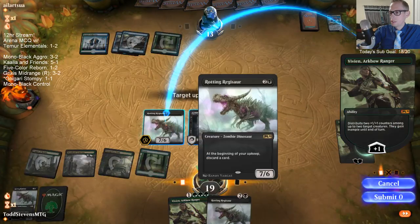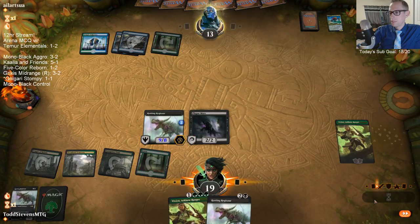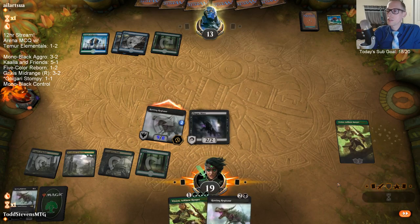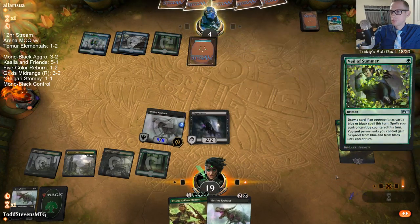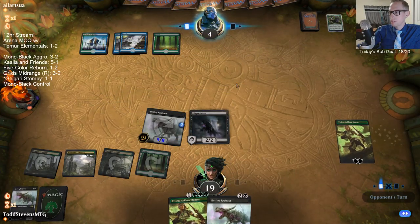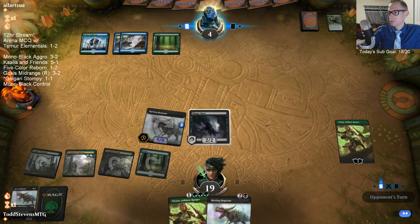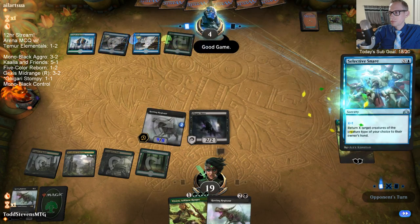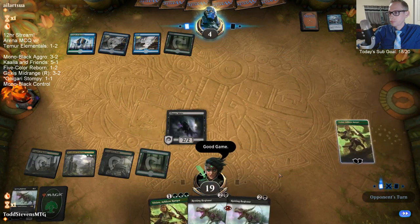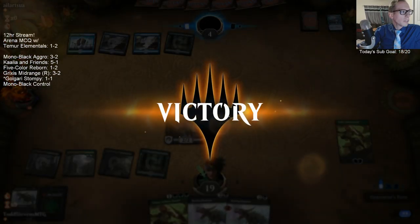I think they have Veil of Summer, but Veil of Summer doesn't protect against my stuff. So they're just cycling it — they're probably seeing with the Vivian, does Veil of Summer do anything there? Because yeah, they don't have anything else. We get to put counters on the Plague Mare, plus we could play the other Vivian and put two more counters on there. They just had a smaller creature.